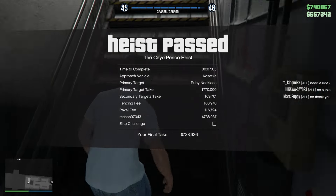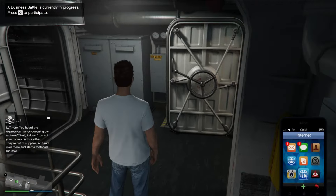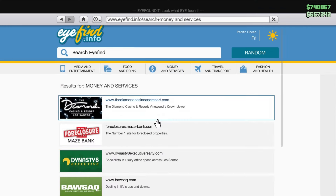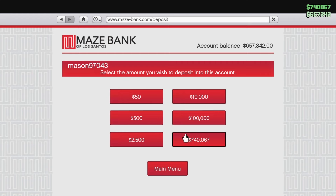Now you'll see me check if I have the money, walk up the stairs and check if I still have the heist. That little 'H' on the screen means I still have the heist and I can do the replay glitch again. Thanks for watching.